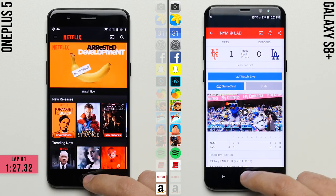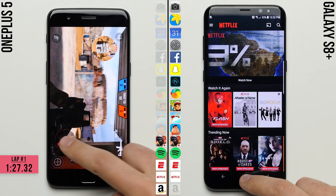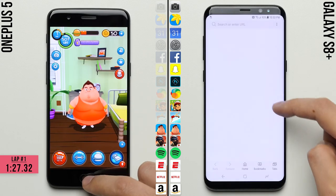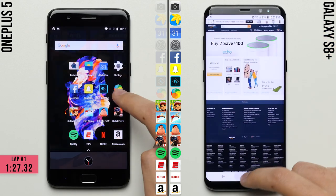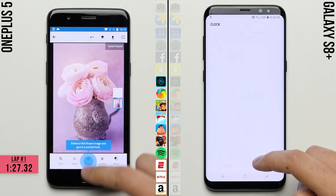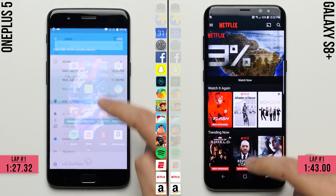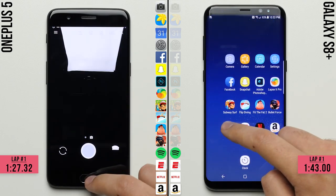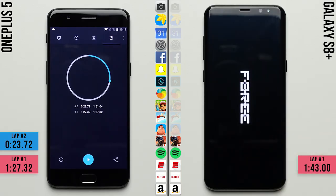The OnePlus 5 finishes the first lap with a time of 1 minute and 27 seconds and begins working on the second lap, where its whopping 8GB of RAM allows it to easily keep all of the apps open and ready to go in the background, creating an almost insurmountable lead over the S8. The S8 finishes the first lap 16 seconds later with a time of 1 minute and 43 seconds, and just barely escapes being lapped by the OnePlus 5, which completes the whole test only 8 seconds later with a time of 1 minute and 51 seconds.